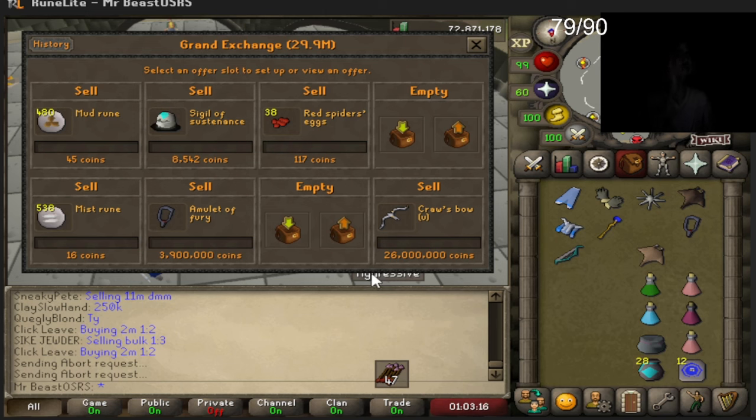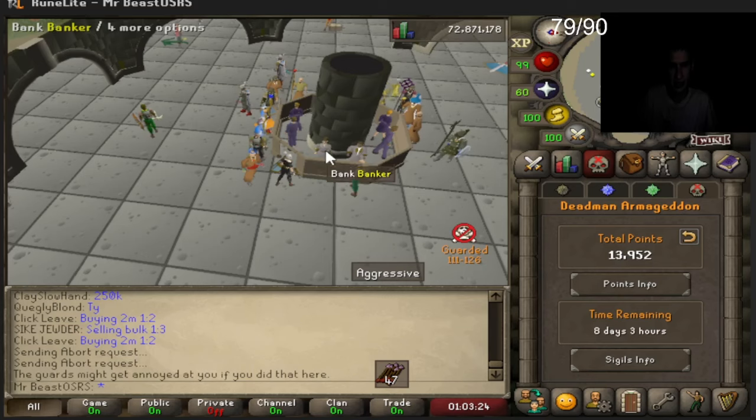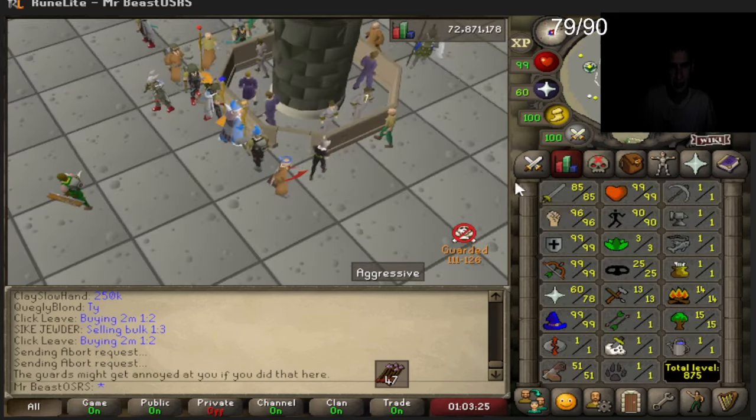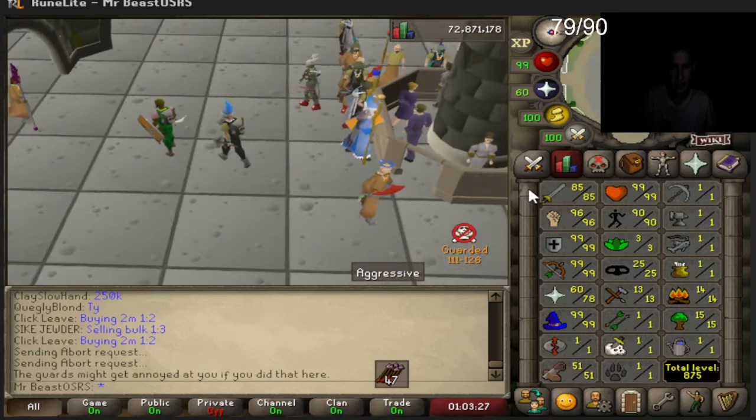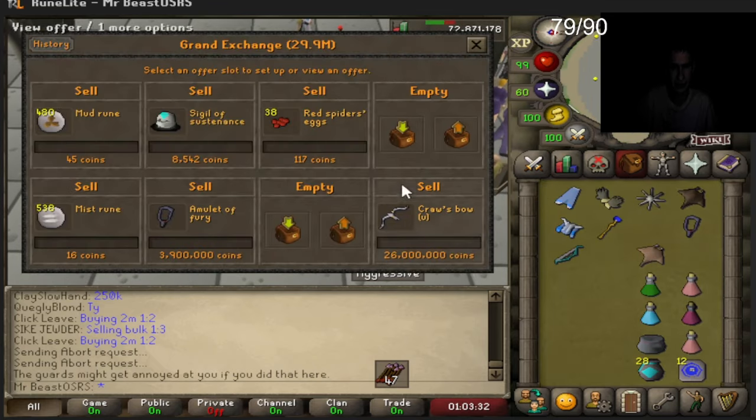Welcome to Dead Man Mode day seven. Seven days left, let's see how much is left on the timer — eight days, three hours. We're going to try to finish out 97 strength, and we've got the crossbow drop we're going to try to sell for a good price.